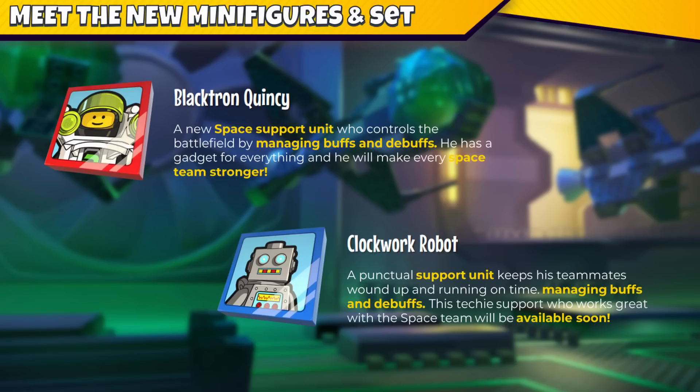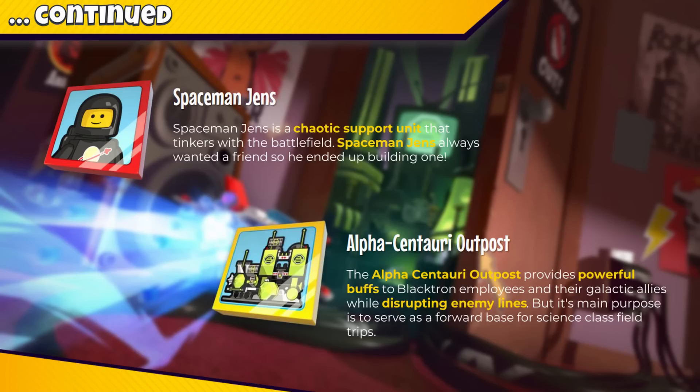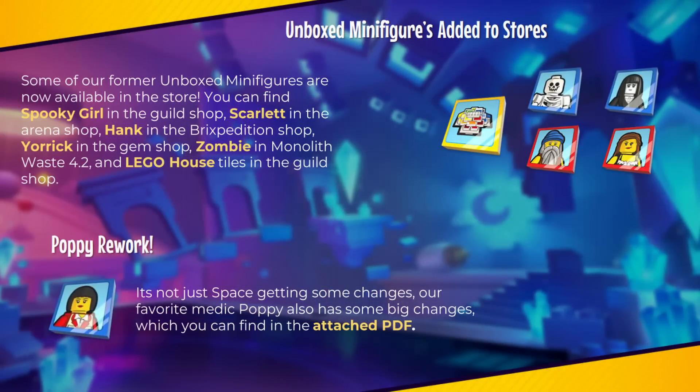For new minifigures, we're getting Quincy and Clockwork, and then the others are Gems and the Alpha Centauri Outpost. A really great change is that previous unboxed figures are getting added to stores: Spooky Girl in the guild store, Scarlet in the arena store, Hank in the brick store, York in the gem shop for now. Zombie will be on Monolith Waste 4.2 and the Lego house tiles will be in the guild store as well.